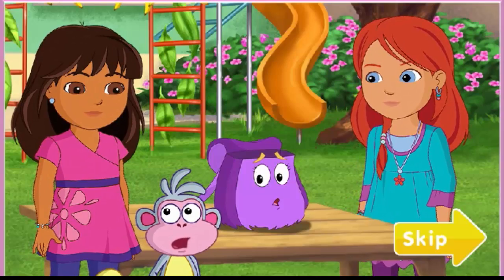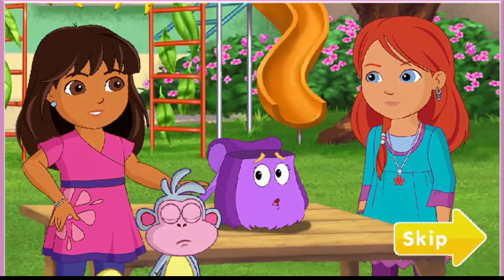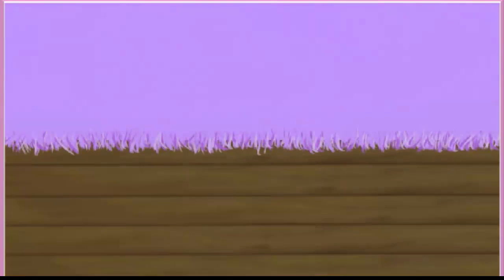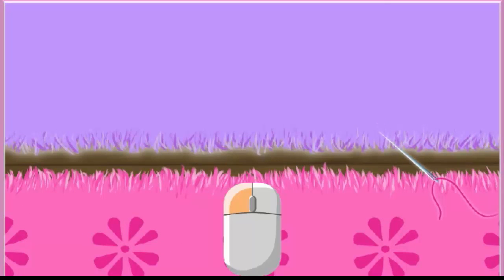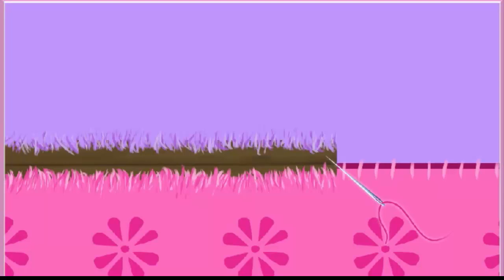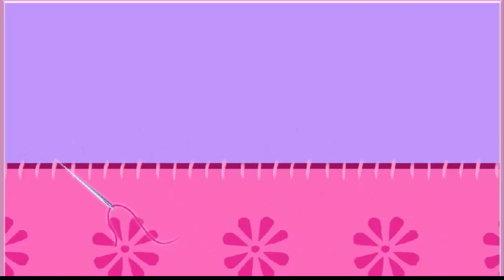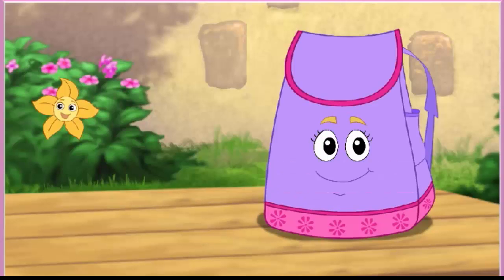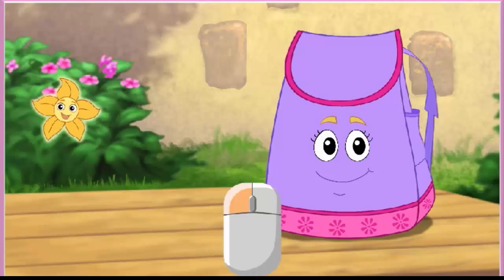Is Backpack going to be okay? Claro. Kate can fix her with our help. Let's help Kate fix Backpack. Click along the torn backpack to sew her up. Backpack looks better than ever. Thanks for helping. Only one more thing left to do. Let's help place Bud onto Backpack so he can come on all Dora's adventures. It's his dream come true. Click on Bud, then click again to place him on Backpack.